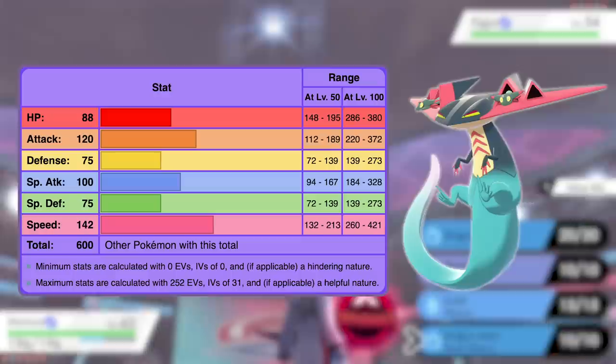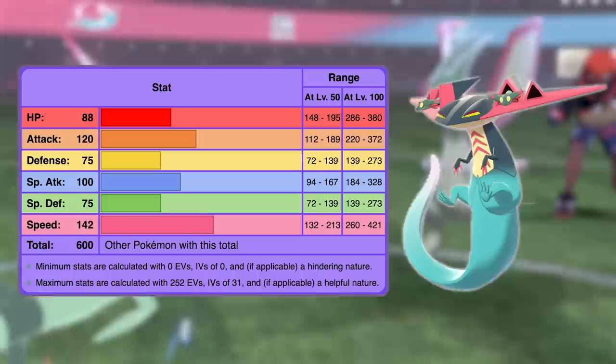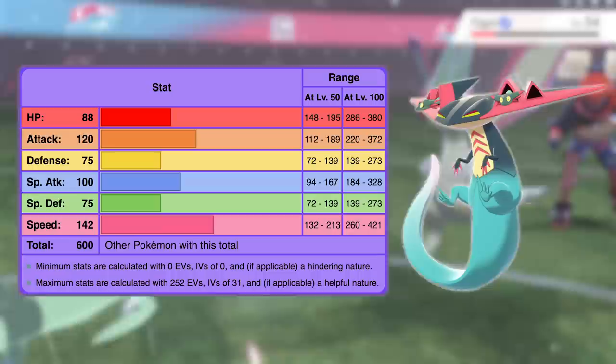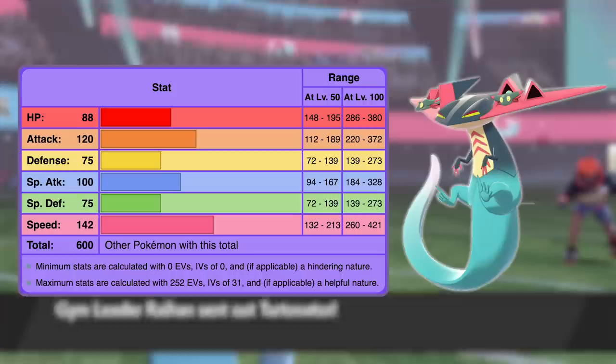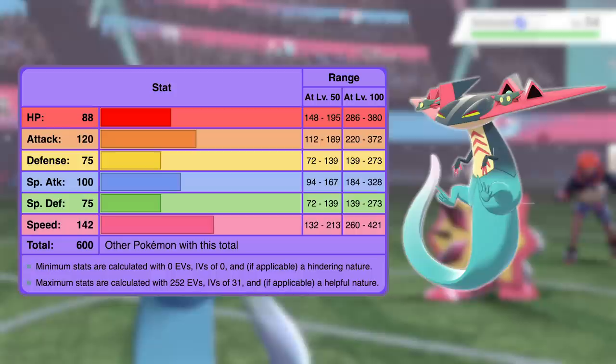Number four is the last non-legendary on this list because it's a pseudo-legendary — Dragapult. This Dragon-Ghost type, like every other pseudo-legendary, has a base stat total of 600. It's got an absurdly high speed stat of 142, which is the 14th highest base speed of any Pokémon form ever. If you remove the Pokémon not available in Sword and Shield, it has the fourth highest speed. That speed pairs excellently with its base 120 attack and usable base 100 special attack. Combine that with its Clear Body ability that will prevent it from being slowed down or Intimidated, and you've got a Pokémon that is definitely gonna be a meta-defining threat in the Sword and Shield competitive scene.